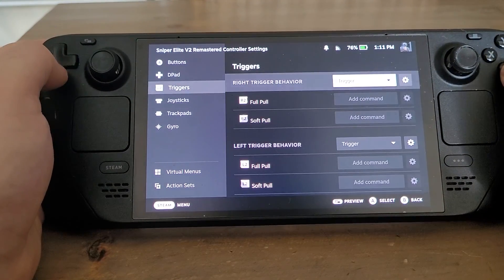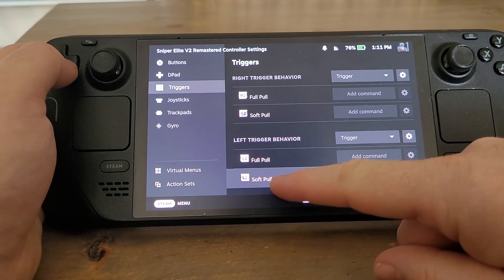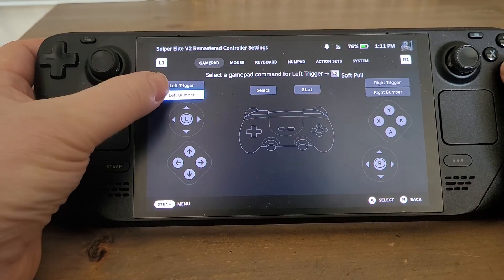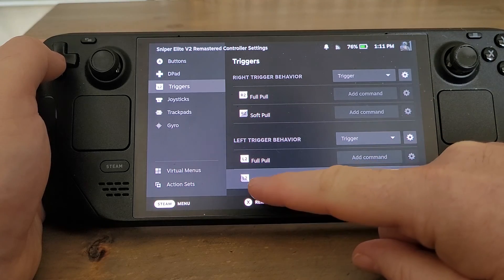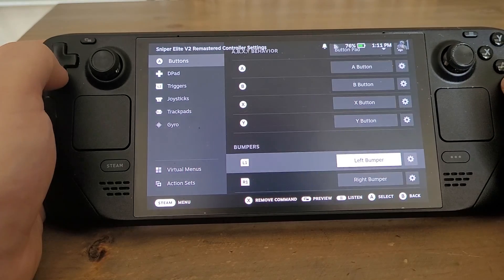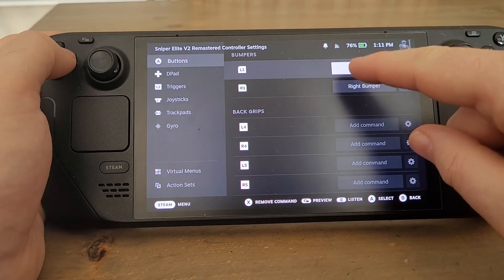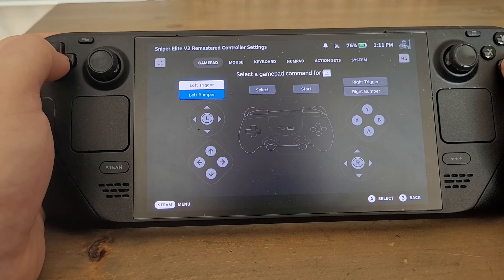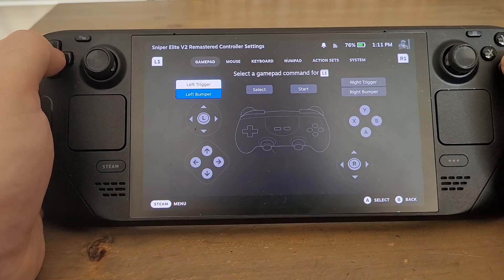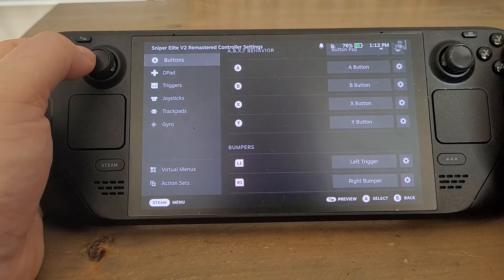So if we go to triggers and go down to L2 — L2 soft pull, which includes a full pull as well — we can add a command. We press A, and we want the command to be left bumper. I've just selected left bumper. So when I do L2, it's actually going to do the left bumper. Now I go to the buttons and find the bumpers. So L1 — we want the left bumper to be the left trigger. We select left bumper, and it's already jumped up to left trigger. So now I select that, and we can see L1, which is the left bumper, will now be the left trigger. And then we can come out of that.